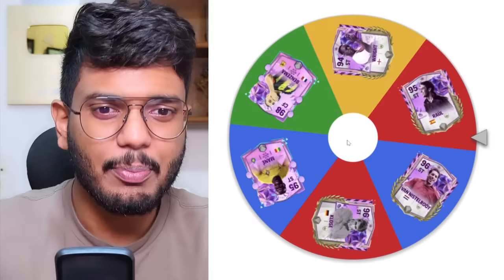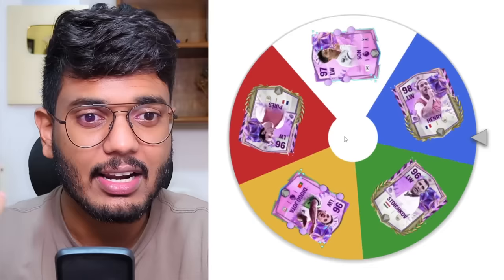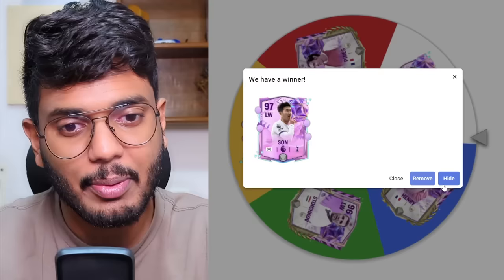Ian Wright actually doesn't have any good card in FC Mobile unfortunately — I've been waiting for EA to release a good card for him. The left wing options are also quite juiced: Heung-Min Son, Thierry Henry, Stoichkov, Diego Jota, and Peres. Apart from two options, the rest have great cards in the game. And it's going to be Heung-Min Son, who has got a nice ultimate mentions card. So that's not at all bad. Let's use Heung-Min Son in the left wing position.